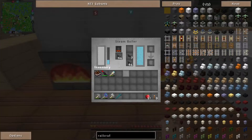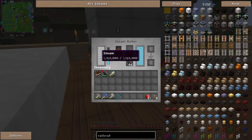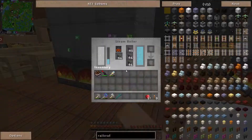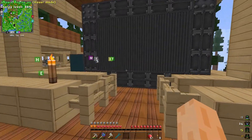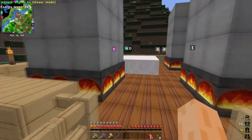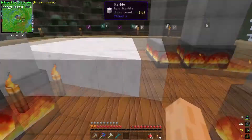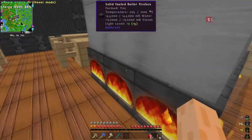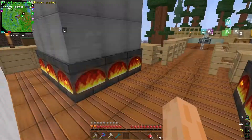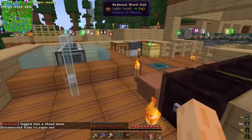Maybe I should have done one at a time, but basically once all three of these are up to speed and running at max efficiency they'll be producing enough steam to run the biggest turbine. In the future I've also got plans to convert this big reactor over to just producing steam for another big turbine, but for now I'm just going to try and run a big turbine off these steam boilers.